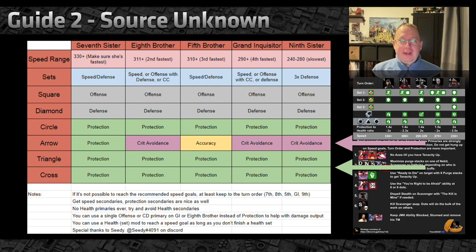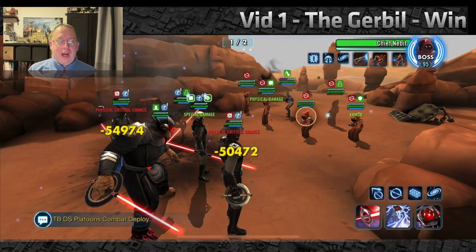Personally I didn't run any crit avoidance arrows, and neither did anyone else in my guild — and we're having pretty good success. The accuracy arrow does make sense: Fifth Brother has a high chance to counter-attack if the enemy has purge, and one of the Jawa enemies has a high dodge rate. If he dodges, all hell breaks loose. An accuracy arrow on Fifth Brother — fully upgraded to six-dot gold, which gives about 30% accuracy — works pretty well. Otherwise, you want protection across the board.